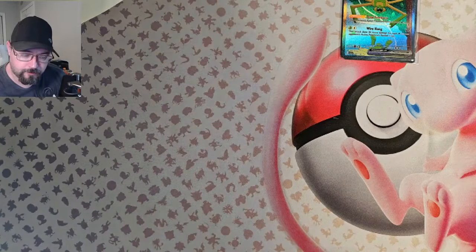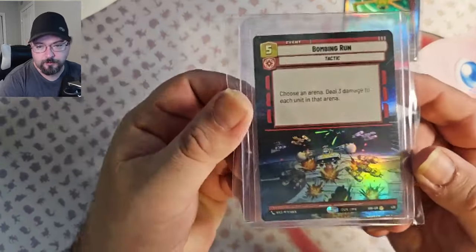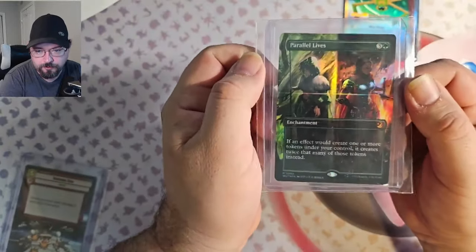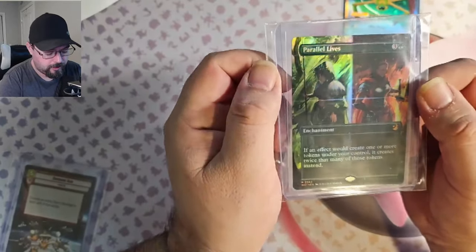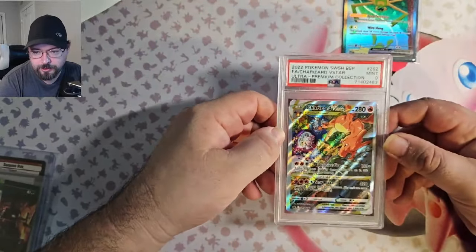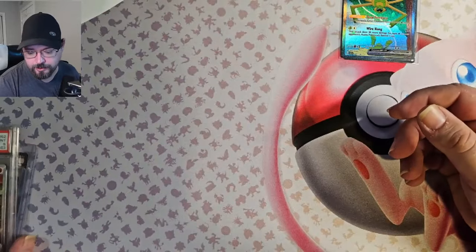We have three choices for the winner. If you play Star Wars, you can choose a Star Wars Unlimited Bombing Run Hyper Foil. If you play Magic the Gathering, you have the option of a Foil Parallel Lies from Wilds of Eldraine — the Enchanted Tales series. Or if you're into Pokemon, you can choose a Charizard V-Star in a PSA 9 from the Ultra Premium Collection. Put your comments in below, like the video, and subscribe. Have a fantastic day!